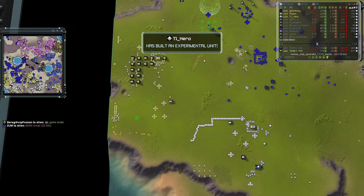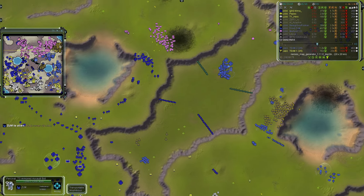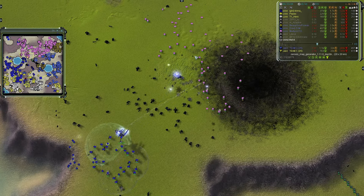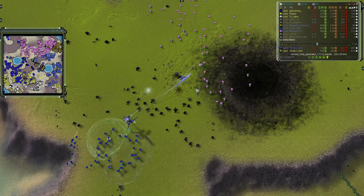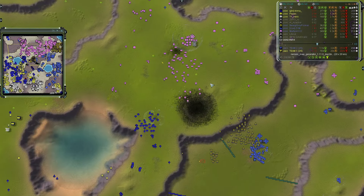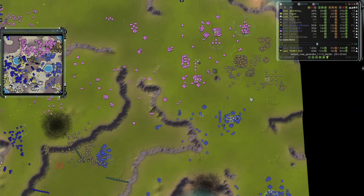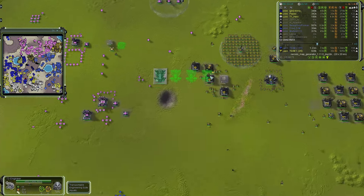At 33 minutes, teams have to think about game-enders because the longer you wait the longer it takes to get there. Unless you have a million mass banked, the other team will be ahead — especially with Mavors, the more nukes you launch the better. A fat boy lineup is being built in the middle of Peterji's air grid — decentralization, love to see it.